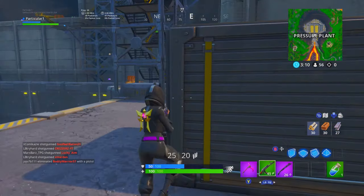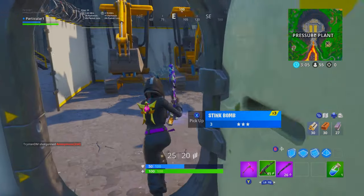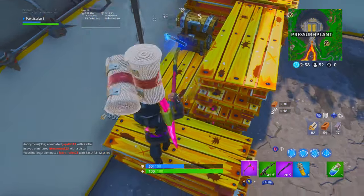With today's update, I recommend do not land at Tilted Towers right now because it is the Western theme. You cannot build in there, you only get certain weapons, and pretty much half the map dies in there within the first minute in Fortnite, which is just crazy.